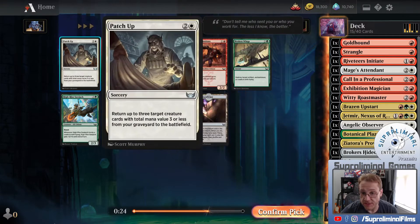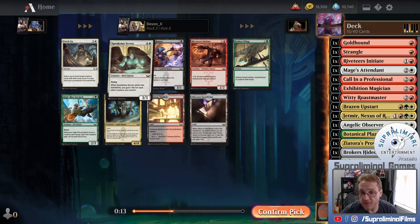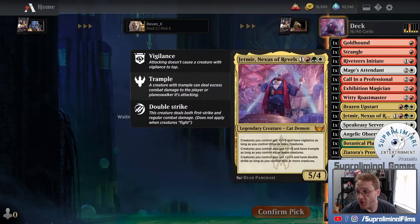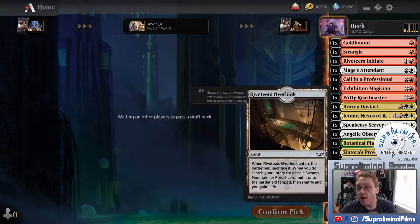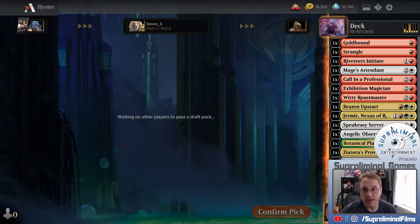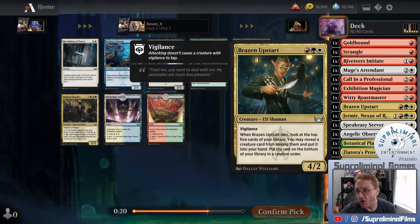Turn up three target creature cards with total mana value three or less from your graveyard to the battlefield - not bad. We have a lot of cheap creatures, so it's not a bad choice, but I think I'm going to take the server and try to secure my top end. I want to value cheaper creatures because I want creatures on board to work with Jetmer, but I don't want to build the whole deck around Jetmer. Jetmer already rewards me for drafting a good deck by putting an emphasis on creatures. My tiebreakers will be when I can make tokens or when a creature makes a token itself.